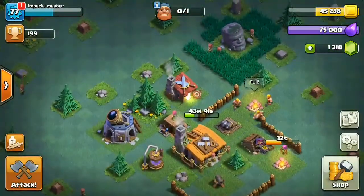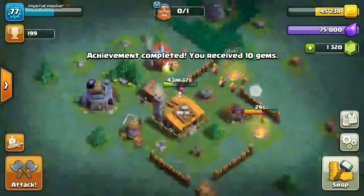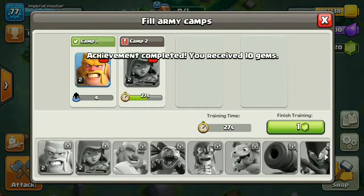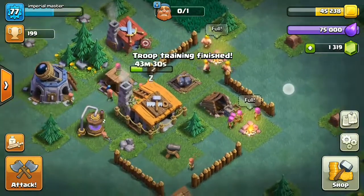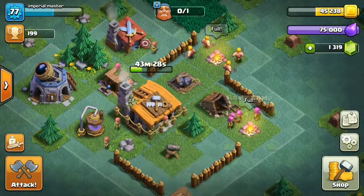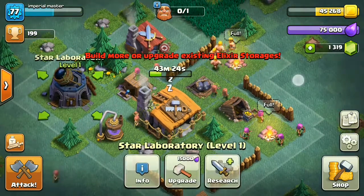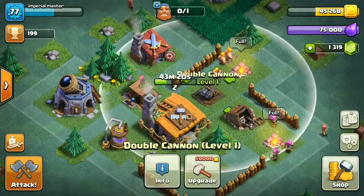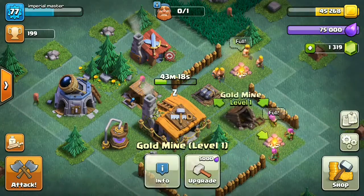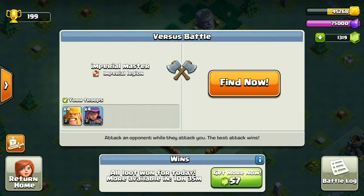Let's collect our gems and finish this. I've got 45 gold also. Oh, my gold storage is actually full - I don't know what to do with it. Let's spend it on something. I think we'll upgrade this - actually no, let's just let it go to waste. So let's find another guy.